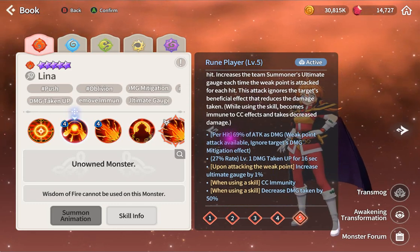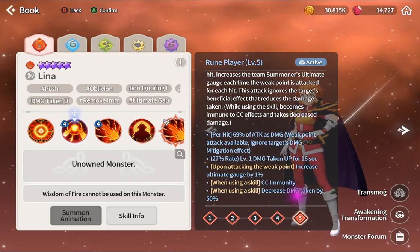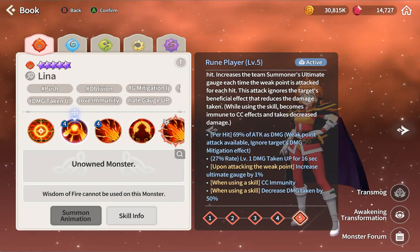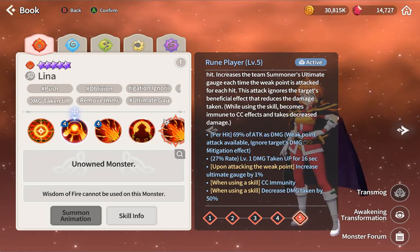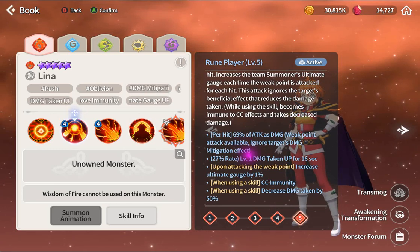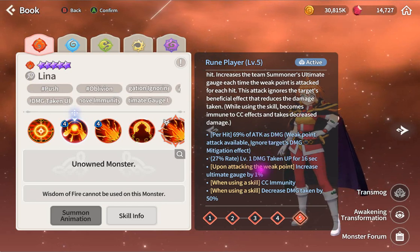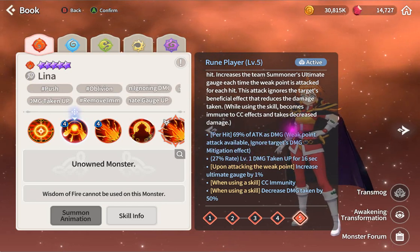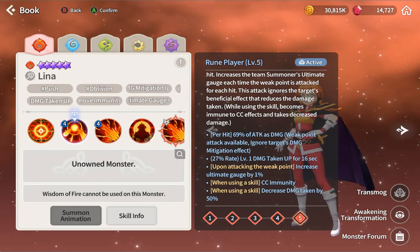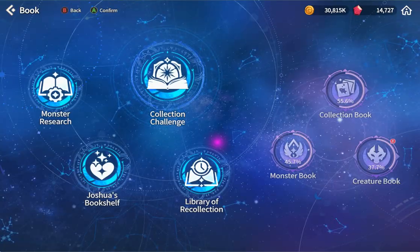Her second ability does an attack of nine hits on a single enemy. It's only like 69 damage, but times nine that's around 600 - average for a second ability. It has weak point attack and ignores target damage mitigation. She is going to be amazing with that, similar to fire Lina actually.